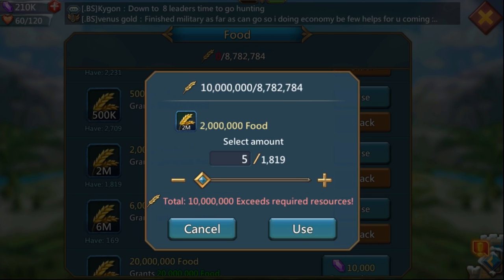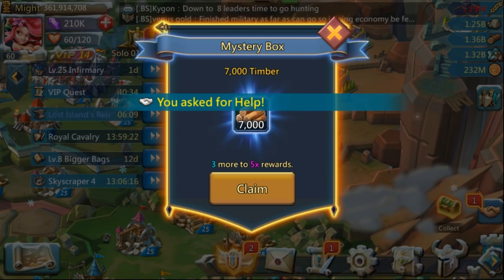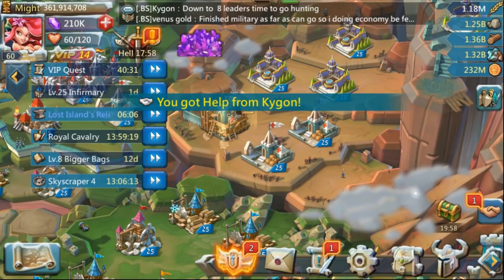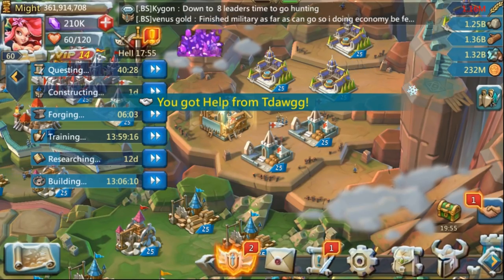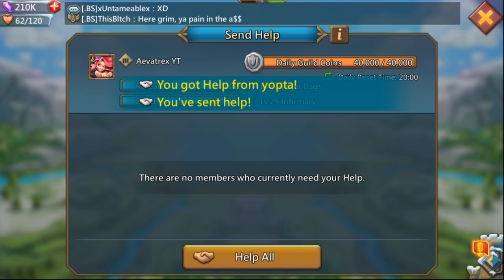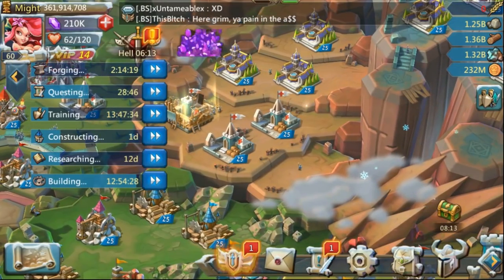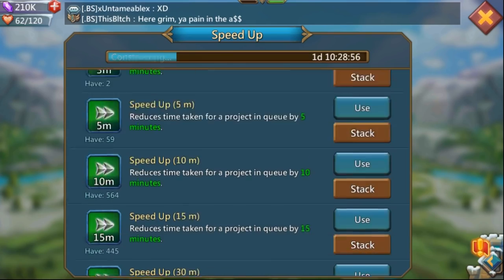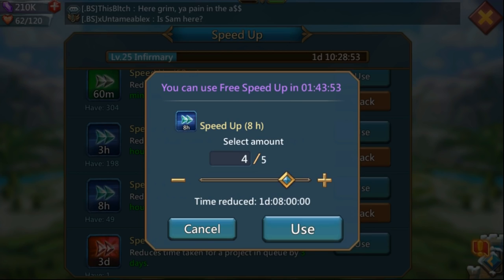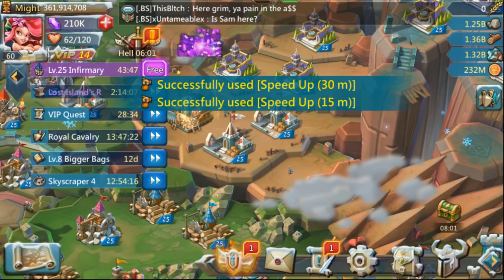This is one of the last buildings I'm doing all the way up to level 25. To finish the event you will need three level 25 buildings from scratch. Here we go — my last level 25 building — and this is where you want to wait for all of the helps before actually finishing it. I got the very last help, and now with about six minutes to go, I can use speed ups to finish it off.